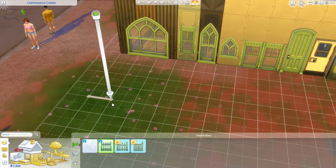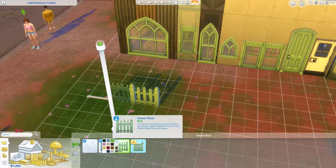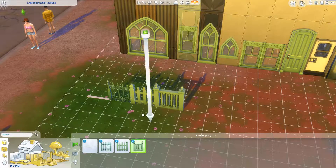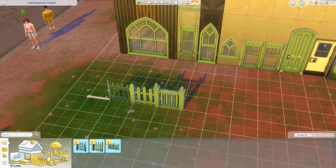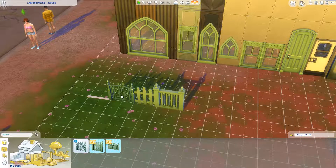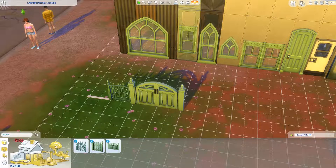I don't get the point of the picket fence at all — didn't we already have that? And that other fence, I think yeah. So there are your fences with way too many swatches but it's pretty much all the standard colors. And there are also new plants.